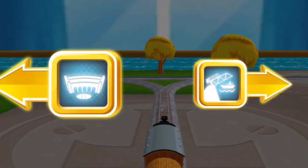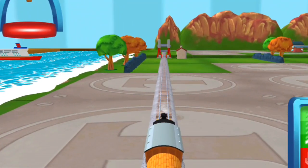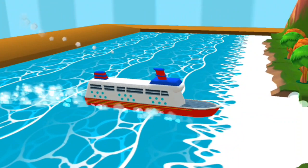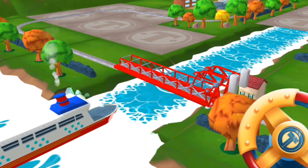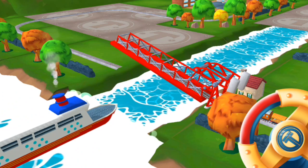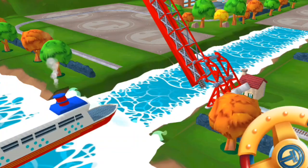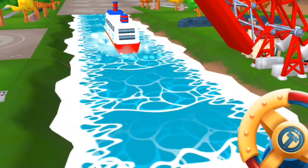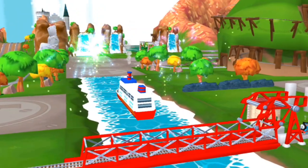Where to now? Left leads to Tidmouth — the rolling bridge is just there. Look! That boat has to make an important delivery, but the bridge is down. Let's wind it up to let them pass. That's the way! We're always happy to help.